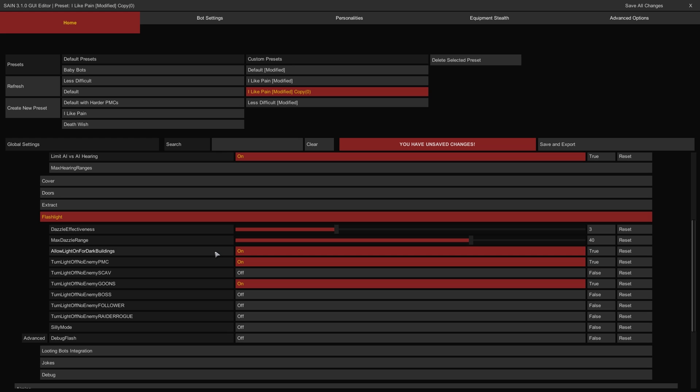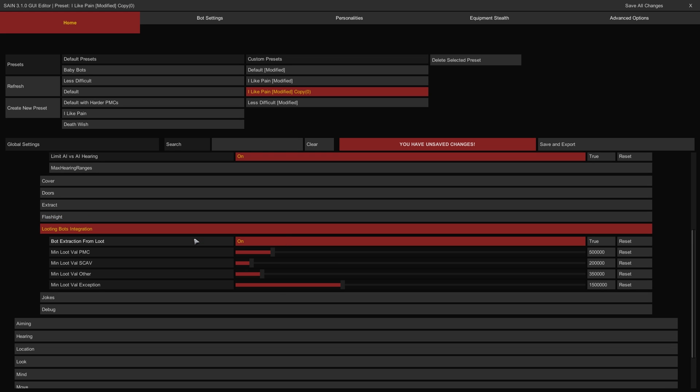The Allow Light On for Dark Building Toggle controls whether bots will use their own flashlights in dark buildings. The Turn Light Off No Enemy Type Toggles control whether each bot type will use a flashlight when alone and at a distance from others — if on, the selected bot type will disable their flashlight when separated from enemies to conceal their position. The Silly Mode Toggle enables or disables automatic dazzling when bots are affected by flashlights in any capacity. The Looting Bots Integration Group: the Bot Extraction From Loot Toggle controls whether bots will attempt to extract after acquiring a certain amount of loot. The Min Loot Val Sliders control the threshold for when bot types will attempt to extract, and the Min Loot Val Exception determines the minimum value at which a bot will attempt to extract without looting any further.